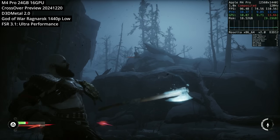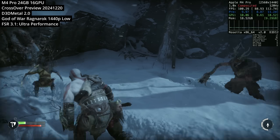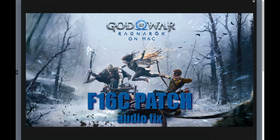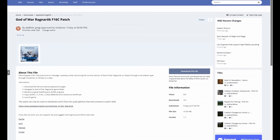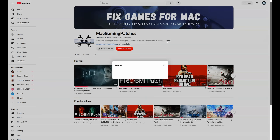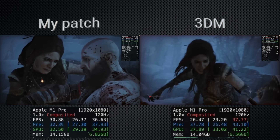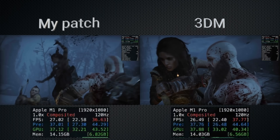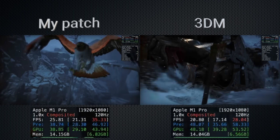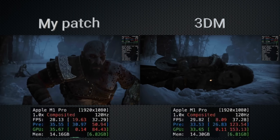If you try to turn on settings like frame generation, this will crash the game. Most egregiously, there's an issue with the audio using this method — thankfully, there is a fix. A new patch was developed by Vladimir Prog from Mac Gaming Patches. This F16C patch can be downloaded from the PC Gaming Wiki website; just make sure to follow the instructions. I also recommend subscribing to Vladimir Prog's YouTube channel and showing support for modders who make Mac gaming possible. His video shows the various differences between his patch and the one from Nexus Mods by modder 3DM. Vladimir Prog's patch basically makes God of War Ragnarok run virtually flawlessly on Apple Silicon hardware.